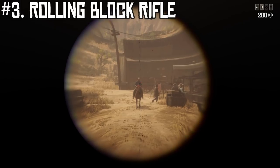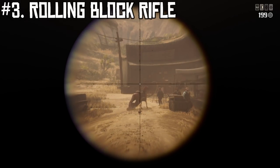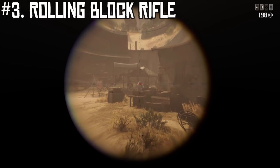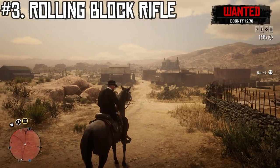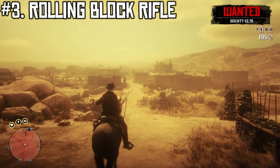The Rolling Block Rifle is tied for the highest accuracy and the highest range, which are really in its favor. It also has the second highest damage right after the Elephant Rifle — so considering it's a much more useful weapon, it's more usable than the Elephant Rifle while having very similar damage.